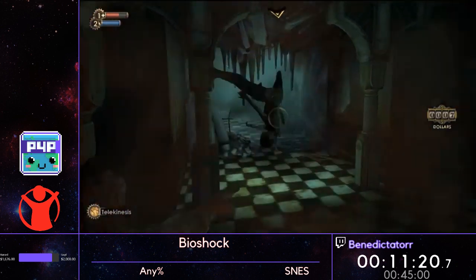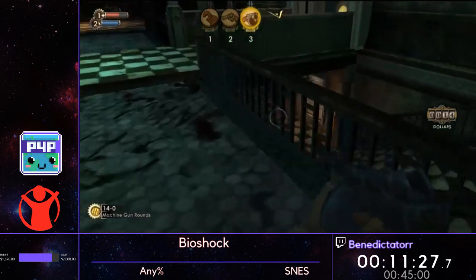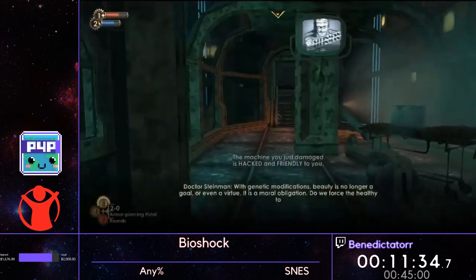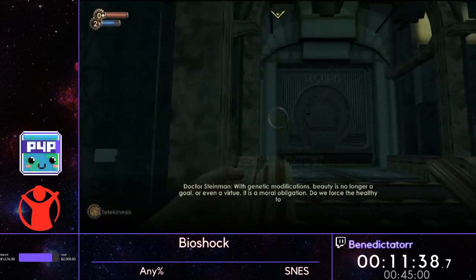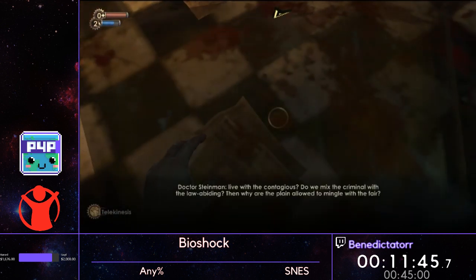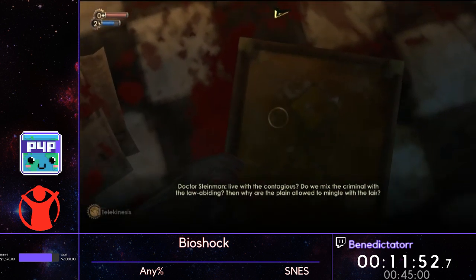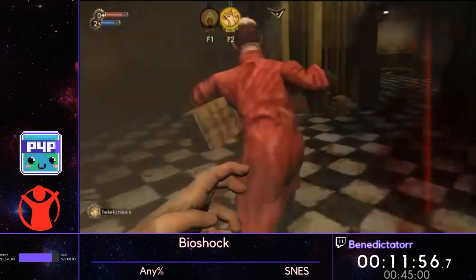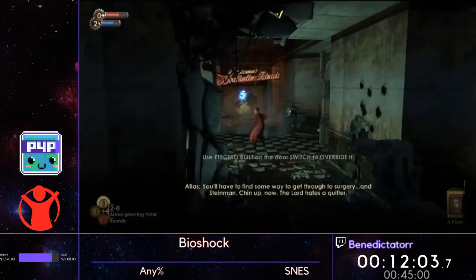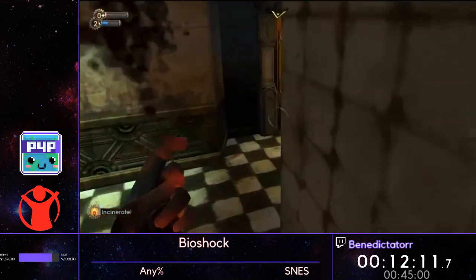Telekinesis is super OP in this game — ridiculously OP, one-shots pretty much every normal enemy. Can I get the corner jump without messing it up? Yes — that's the answer to that. We're gonna get our armor-piercing rounds out, and we're gonna get Telekinesis out. We're gonna do a fling — flings are one of the cooler tricks in this game. We can just zoom up into the air with Telekinesis by hopping on top of certain items. By jumping over that wall, we're just skipping a Vita chamber, basically — it allows us to spawn in the desired location.